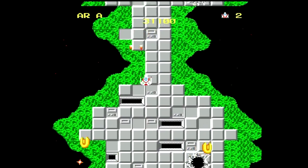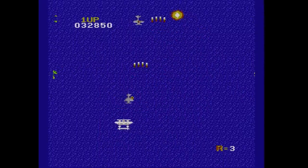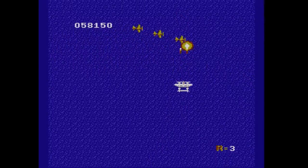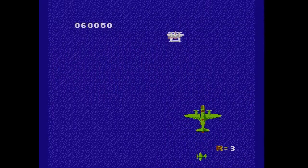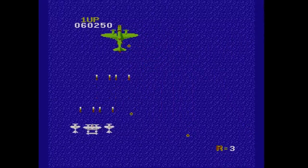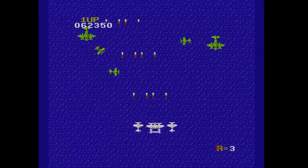To its credit, 1942 does at least mix things up. It incorporates a simple power-up system that allows players to beef up their plane with extra firepower in the form of tiny companion ships that you can sacrifice to absorb a stray shot from enemy fire. And with its martial World War II theme, it offers a nice break from the abstract alien fighters seen in Starforce or Zuno Senkan Galg.